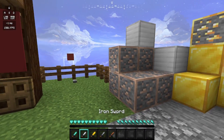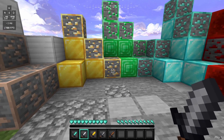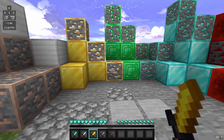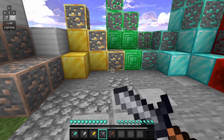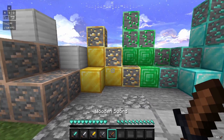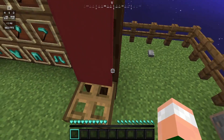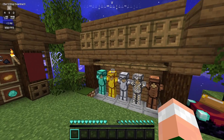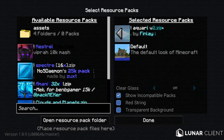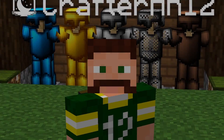We have the iron sword, the golden sword, the stone sword, and the wooden sword. Honestly this pack is really nice — debatably I like it more than the last pack. Both are really great. This pack is Aquari by Finlay — really nice pack. With that we're going to move on to the next pack.